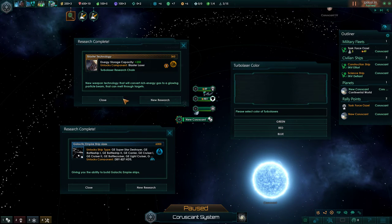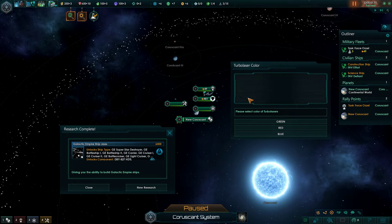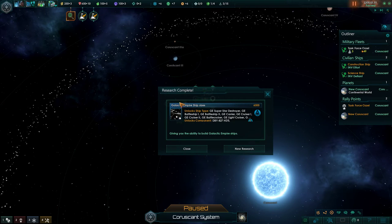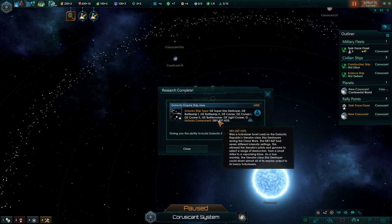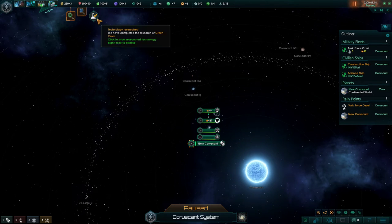As you can see, we start with a couple techs here. The first one is blaster technology, which allows us to use turbo lasers. And then we can pick the color of turbo laser we want - we're the Empire, we're going to use green. This doesn't give us super star destroyers and battleships right away - it just allows us to unlock them later on. And it does unlock the DBY-827 HDTL, which is maybe something deep in Star Wars lore that I've missed. If anybody knows, please let me know.